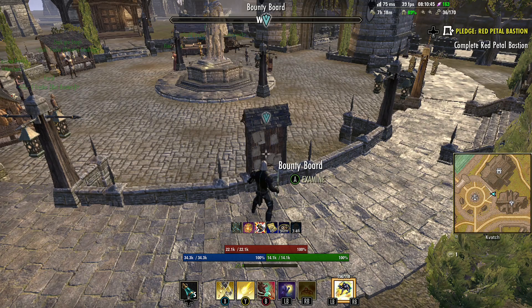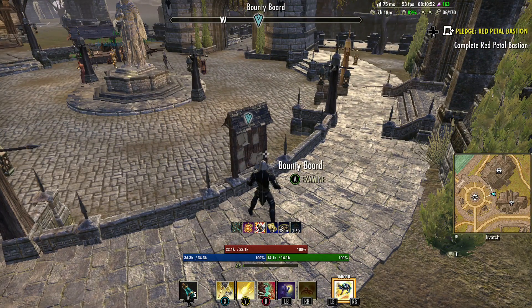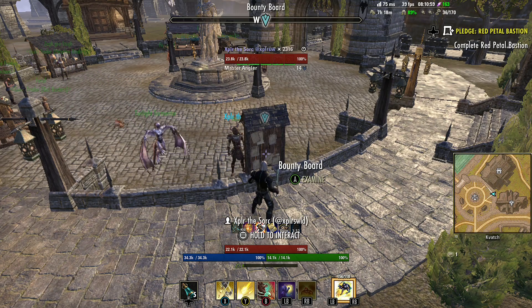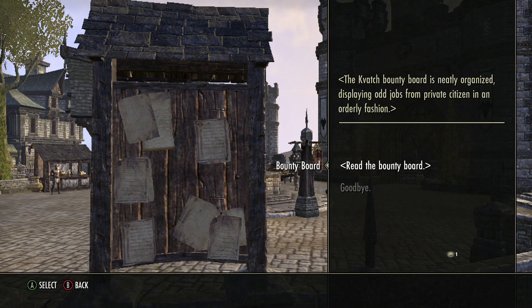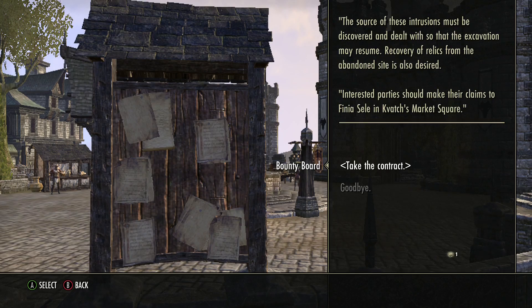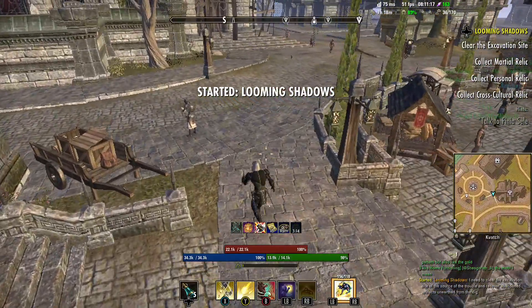Both quests do have an opportunity to drop crafting motifs — if you're collecting those, you get the assassin's motif from one of them. Anyway, we'll go ahead and play through it and see if we get the quest. Alright, Tribune's Folly — so this is going to be the Looming Shadows quest. Alright, started Looming Shadows now.